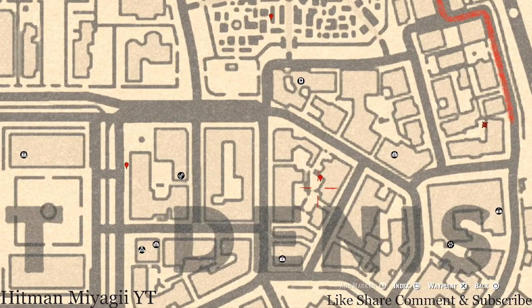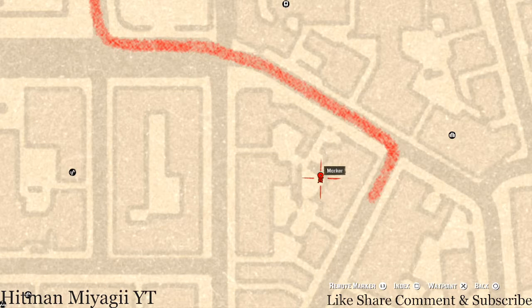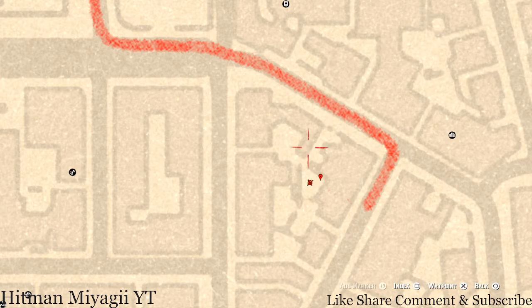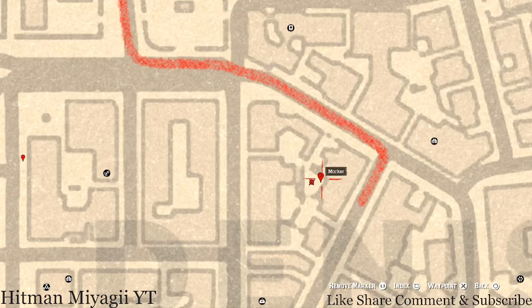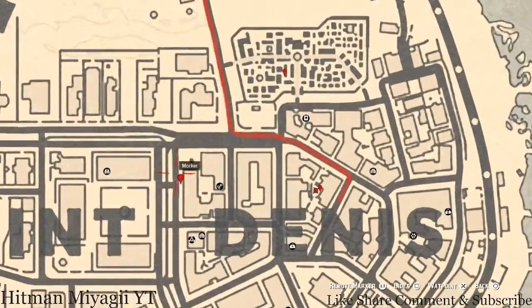This next tarot card is a Four of Cups, sitting on a box at this location. There's a fountain here so you know you're in the right spot. When you come over here, make sure you hit your Eagle Eye and you should see it glowing or see the sparkly indication.